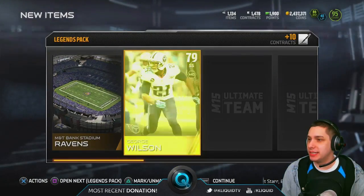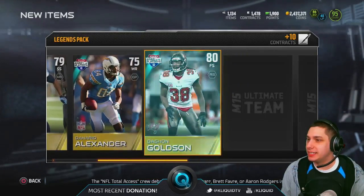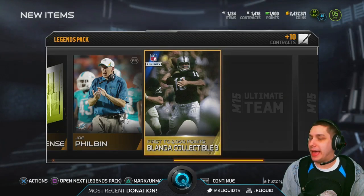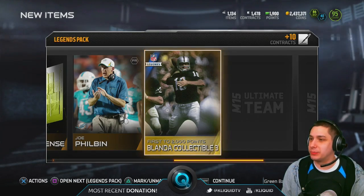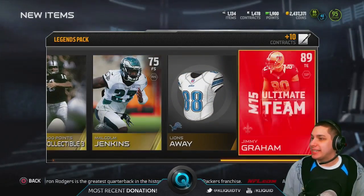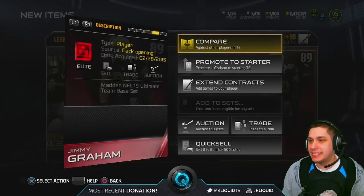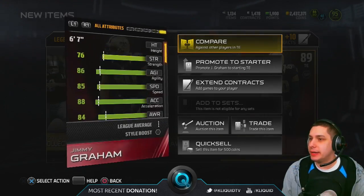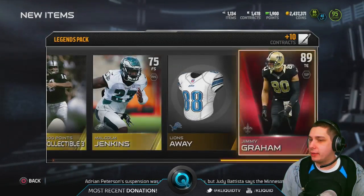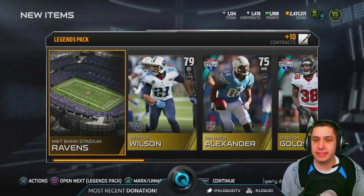First things are crap. Of course George Wilson's gold card, Denario Alexander, Sean Goldson — bunch of crap. And then it flashed blue — a George Blanda collectible, not really much. Malcolm Jenkins, and an elite — we get Jimmy Graham tight end. That's pretty decent, one of the better base set elites you can get. We could potentially do a giveaway with that. So that's our first legend pack — not really anything spectacular, but decent enough.